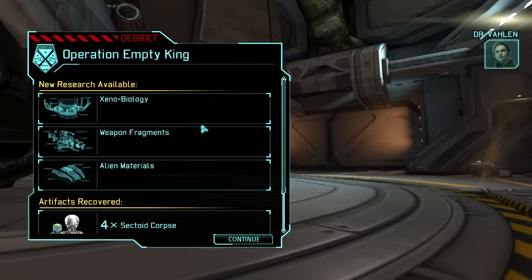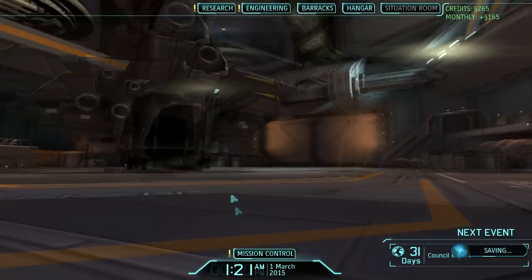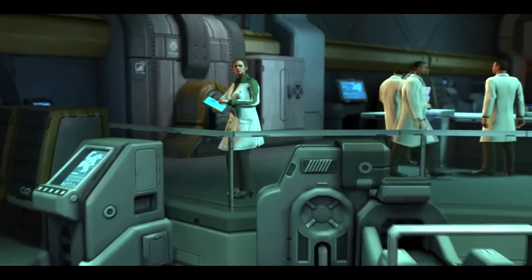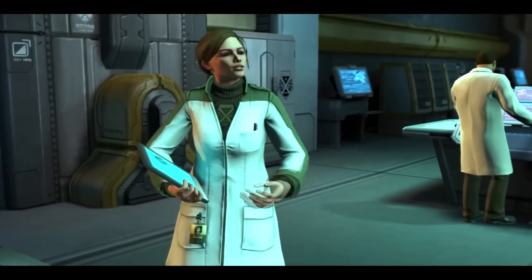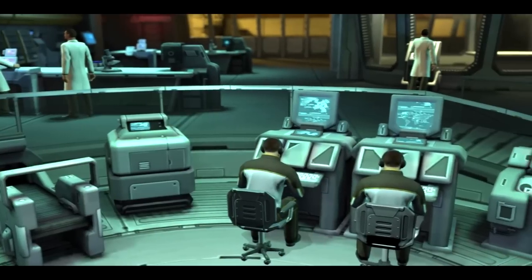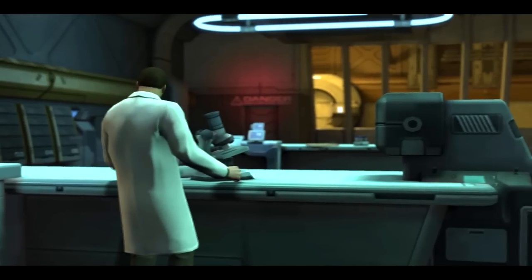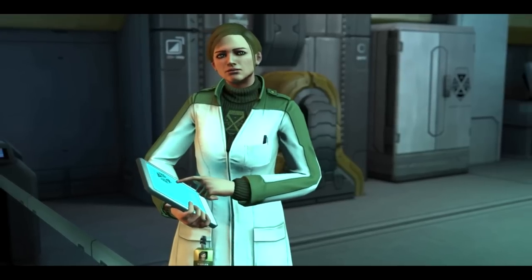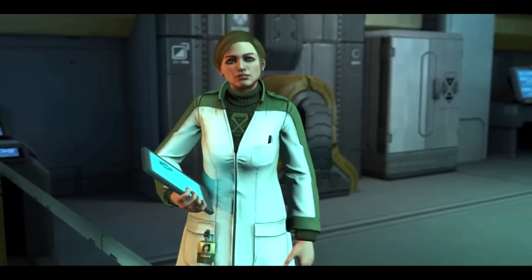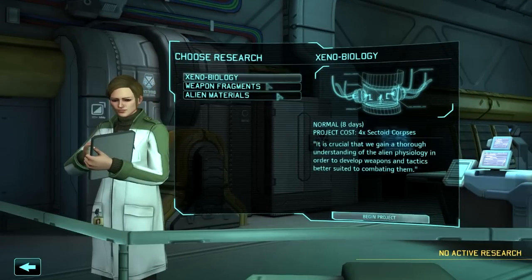They want me to go to the research labs. Hello Commander, my name is Dr. Farlan — I oversee the research labs. This is where all of XCOM's research and development takes place. We have already begun analysing the artifacts recovered from our first encounter with the aliens. We believe we can use them to develop new equipment for our soldiers. Always have something researching. Alien biology — definitely.